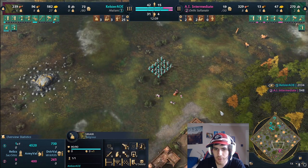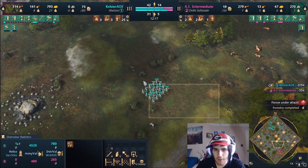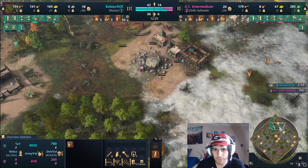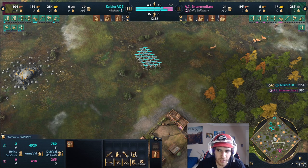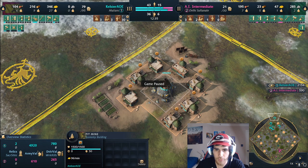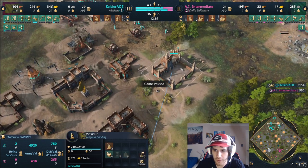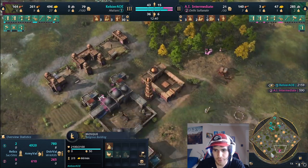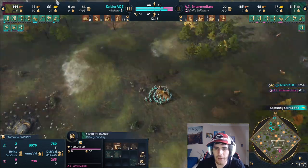This build is really strong - Malians are a strong civ right now and the scouts are broken. In lower leagues, if you get this down and learn how to use your units, this will be a really good build for you. At around 12 minutes 32 seconds in castle age, we've got 25 veteran archers in front of the opponent's base, two pit mines with a third about to go down, two relics in the bank about to grab two more, and about to go for sacred sites.